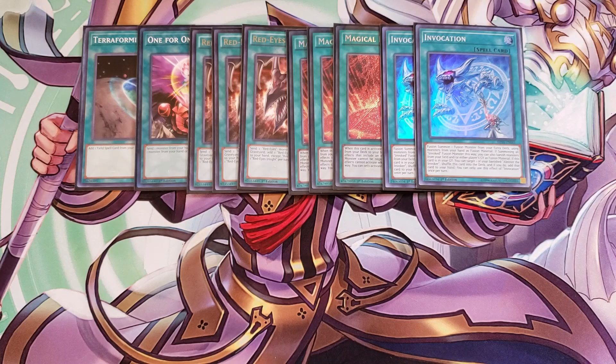We then play two copies of Invocation. You can search it off Alister — you don't really need three since you effectively play seven copies of Alister with Terraforming, three Meltdowns, and three Alistars. Invocation lets you fusion summon into any fusion monster as a regular Polymerization, but for Invoked monsters you can banish cards from either player's graveyard. You can also target a banished Alister to shuffle it back or add it to hand, letting you search Invocation again next turn.